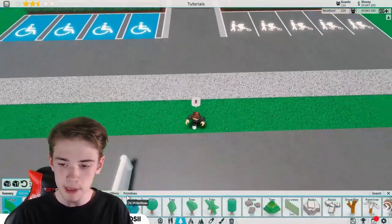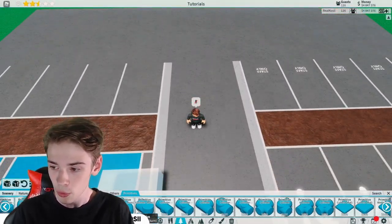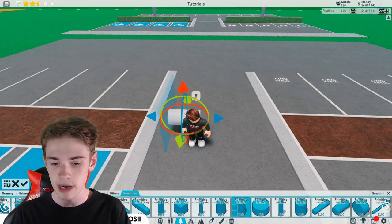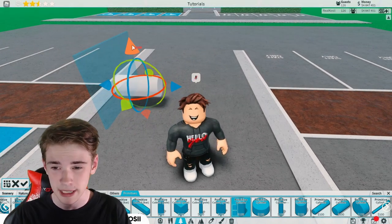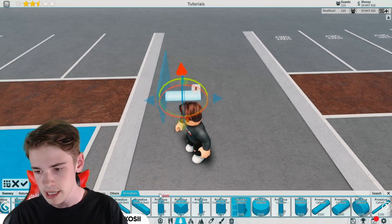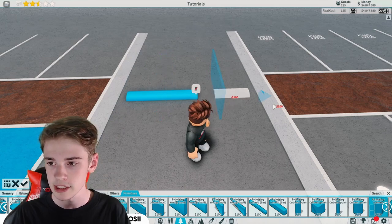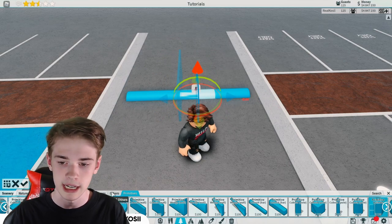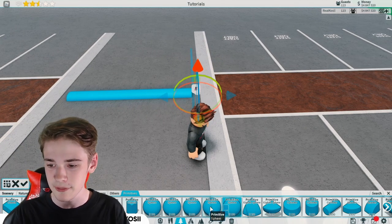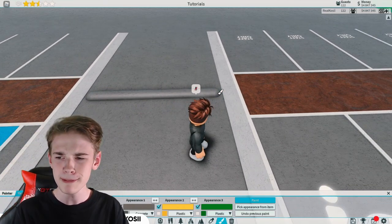Let's quickly go over the speed bump. It's pretty simple — we come into our primitives and scroll all the way along until we find this big thick pole. We rotate it round and bring it down on no snapping. It's up to you where you put it, but it shouldn't pop out too much. Move it a little bit closer to the edge — it should be a quarter away from the edge. Place one on each side, then we move along with one of our spheres, placing one there and one there. Give it a paint and you've got a speed bump.